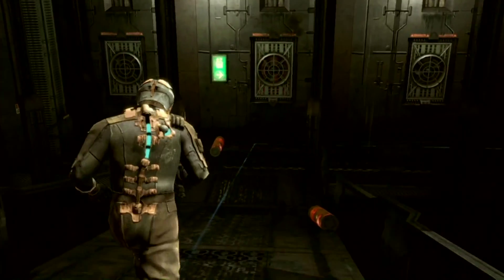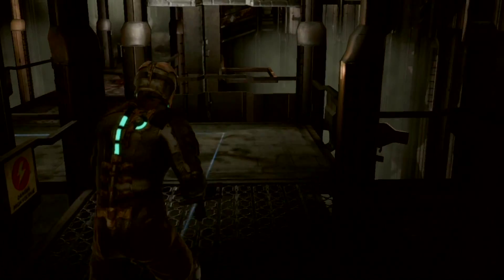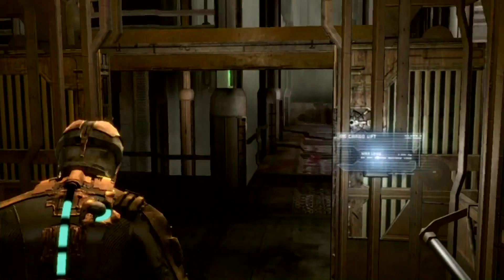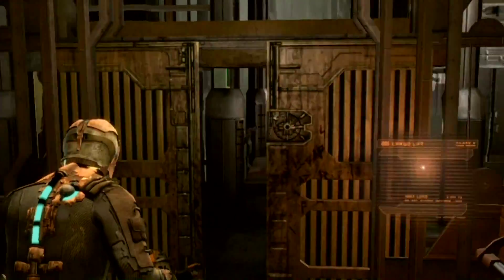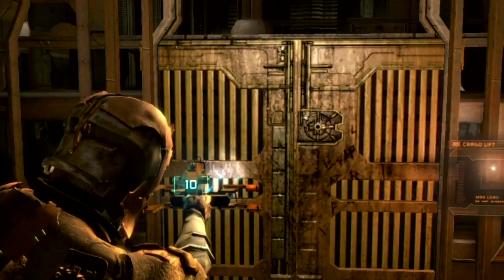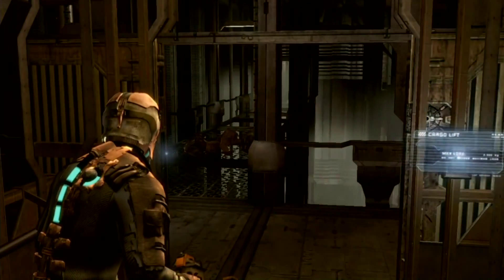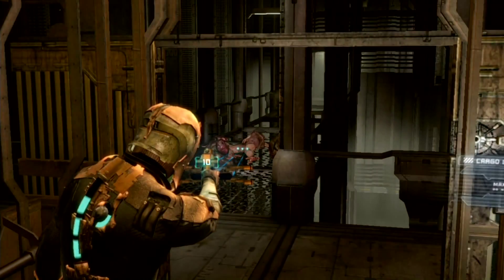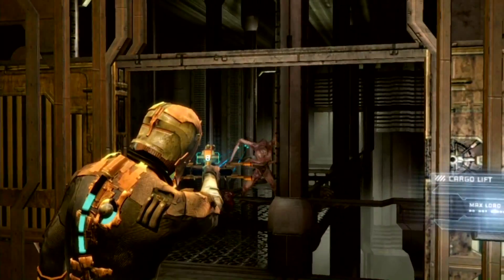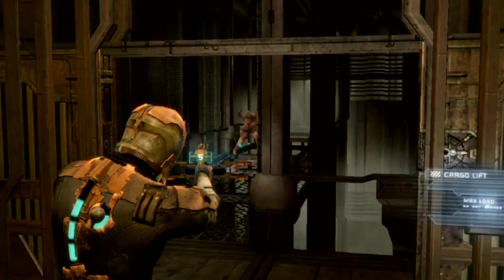Or X button or whatever. God dang it — X, not square! Listen up: car 8 is trashed, we managed to get it back to the repair depot but the auto loader is fried. I need a stasis module brought down here now — if we don't get this piece of junk off the tracks it's gonna jam up the whole system. Which is exactly what happened. Also my voice cracked — I swear I'm not pre-pubescent.